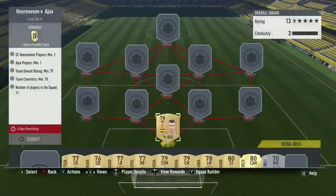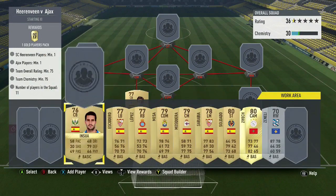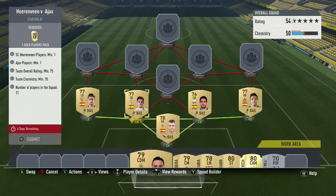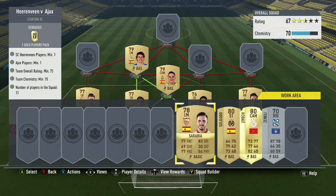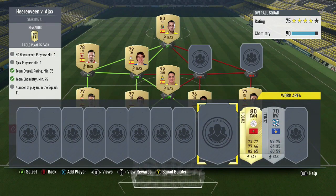At goalkeeper, we're going with Quaylar. At center back, Albin Tosa. Insua is the other center back. At left back, Escu Zero. At right back, Lopez. Mesa is at center defensive mid. Mosquera at center midfielder. At left midfielder, Sarabia. At striker, Soldado — finishing off all of the Spanish players.